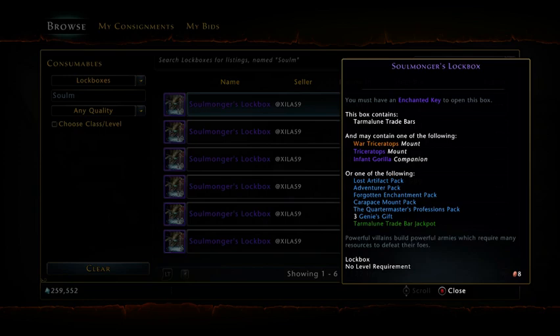The Soulmonger's Lock Box — the Carapace Mount Pack is the one that will give you insignias. They will give you anywhere from green to legendary; I've gotten legendary out of it — the legendary I just crunched came out of one. The Lost Artifact Pack has a chance of giving you refinement points, which I find very useful. Adventure packs can give you hellstones, and now it's going to be helping me with my insignias. The profession stuff also helps if you're trying to upgrade the workshop.